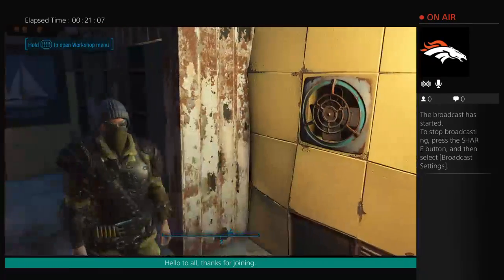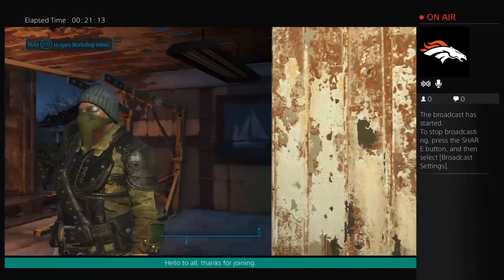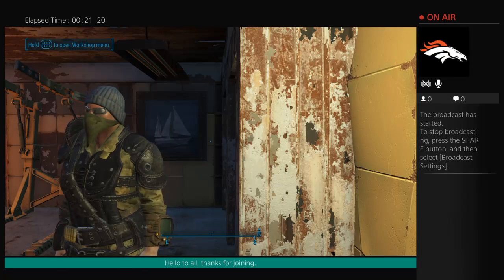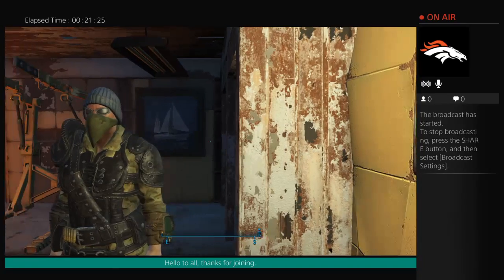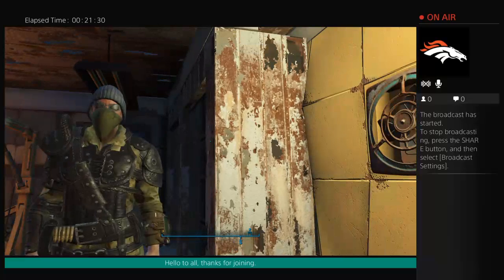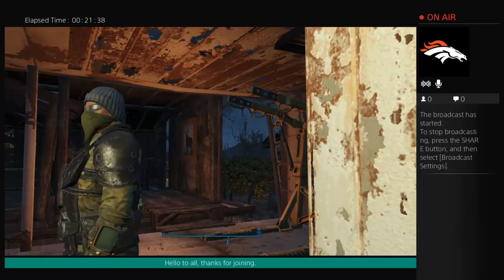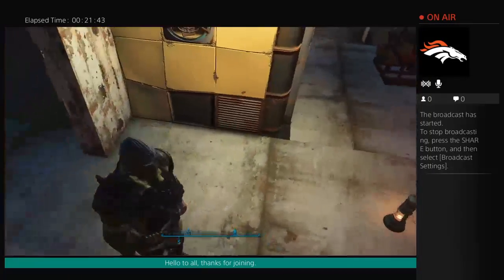I definitely recommend going this route in terms of gear if you want to do proper stealth runs or predator mode. The bandana is just aesthetics — you don't really need it, but in a real-world scenario you'd want it to prevent low levels of radiation from infiltrating your body.